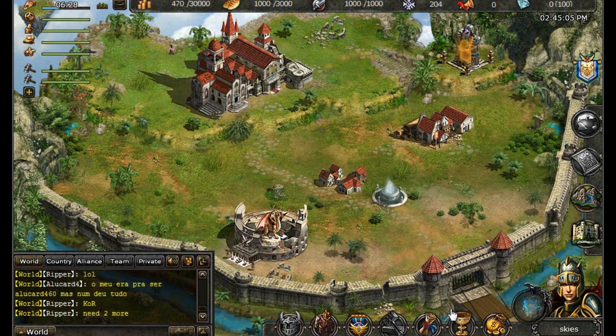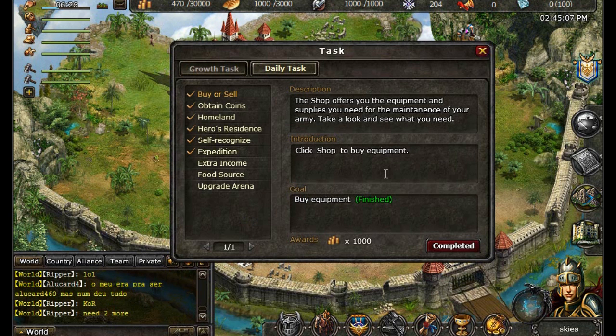If you're wondering what this goblet is getting all excited for, that's your task icon. Completing certain tasks will give you more gold coins, which is always a good thing.